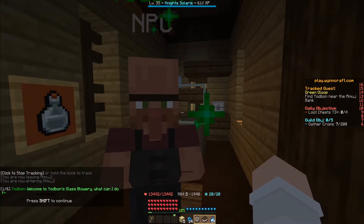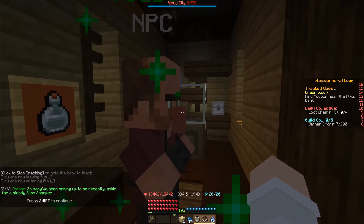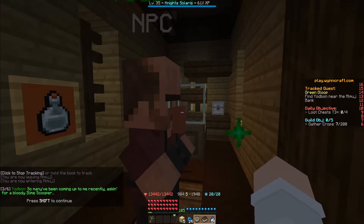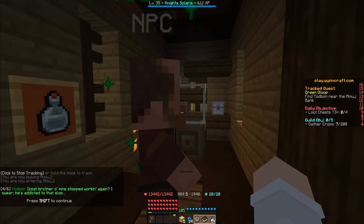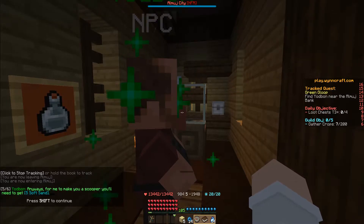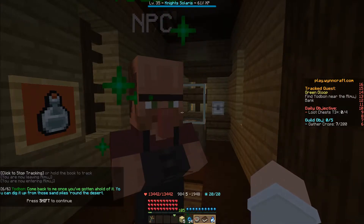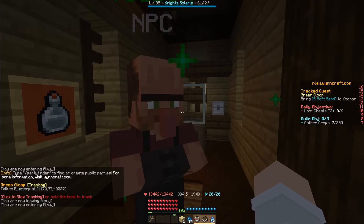Yadbon says: 'Welcome to Yadbon's glassblowery, what can I do for you? Oh, another adventurer — so many have been coming up to me recently asking for a slime scooper. My brother stopped working again, I swear he's addicted to that stuff. Anyways, for me to make you a scooper, you'll need to get five soft sand. Come back once you've gotten it — you can dig it up from those sand piles around the desert.'